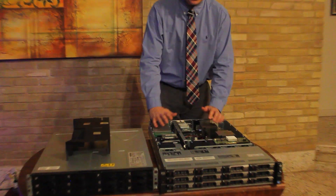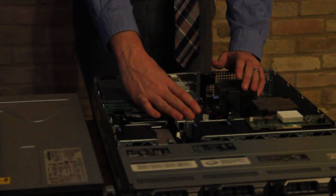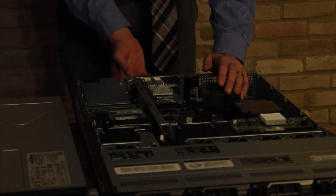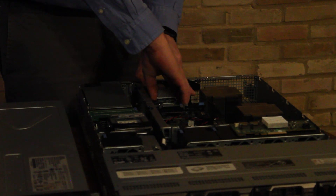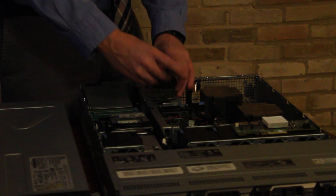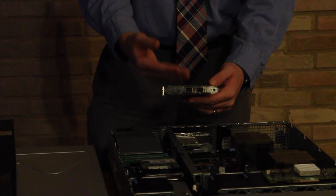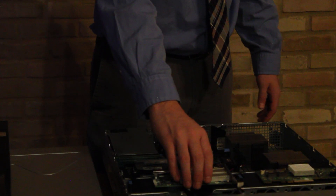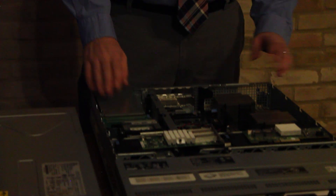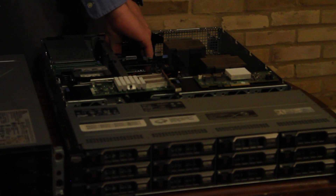Moving to the business end of the server, this slot up here is actually meant for RAID controllers, but where we have our IO is the big card at the top — a 10-gigabit Intel card, dual SFP Plus. This is going to allow us to set up 10-gig iSCSI to all of our hosts. We have a Ubiquiti USG switch coming in — I believe it's called the X16G — and that's going to allow us to run a really fast internal iSCSI network, and it's managed, which is really nice.